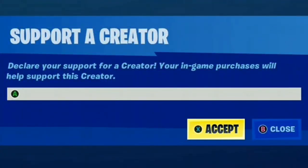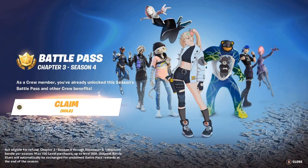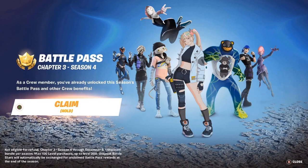Before this video starts, make sure to use code redpandaman6897 in the Fortnite item shop. Hit accept and you should be good to go. Hey, what's going on guys, it's me again, Stunning Money 24, and we're back finally for Chapter 3 Season 4 — a new season just came out.